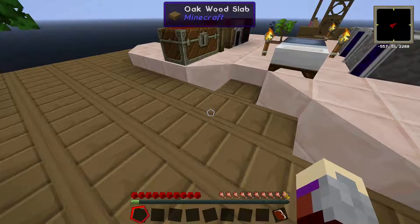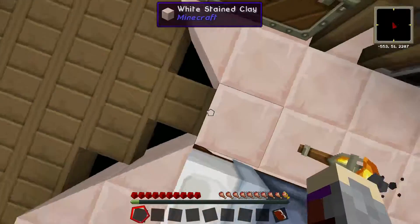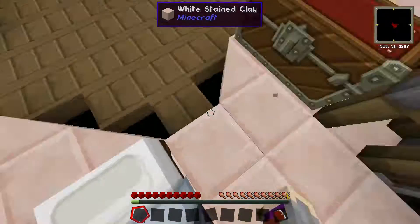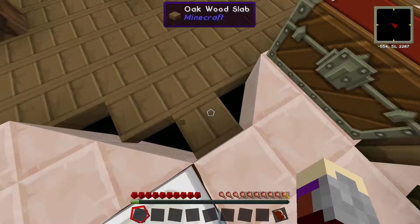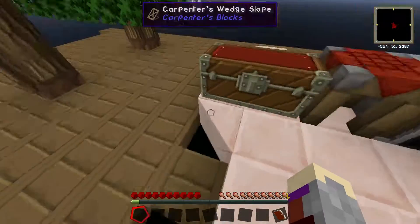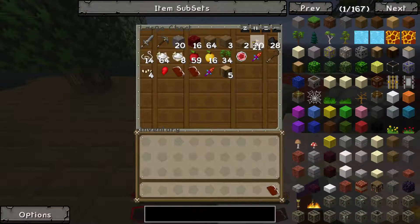Also, if you guys are wondering why I use slabs, it's because it's a thing in Minecraft where this is a full block and this is a half block. On full blocks mobs can spawn, but on these they cannot, so it's a really good trick to use to prevent zombies, skeletons, or creepers from bothering you.